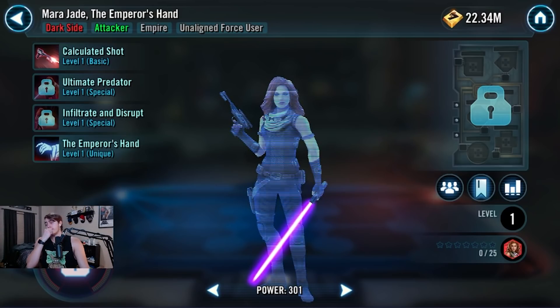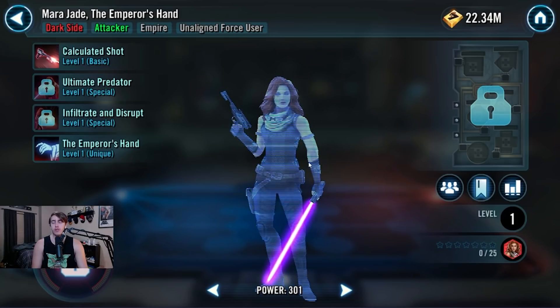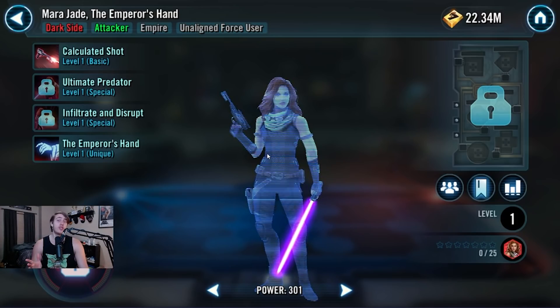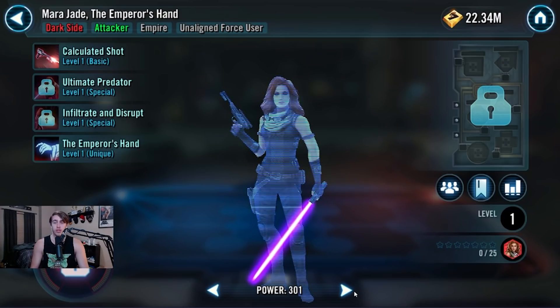She is around 192 base speed, which is insane. You now have a top tier team with EP lead, Darth Vader, and Mara Jade — Mara goes first, she drops all those debuffs, gets the whole team up and running ASAP. Also, I was told by an anonymous source that Mara Jade with Starkiller is really, really strong together, which is another thing worth mentioning.